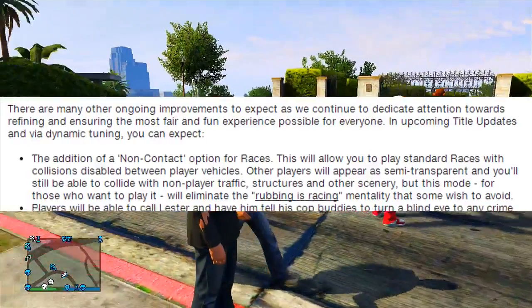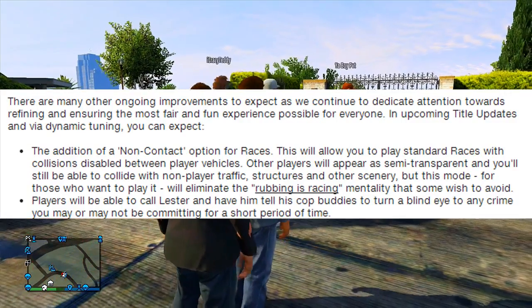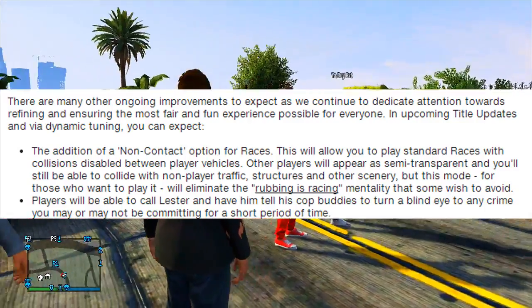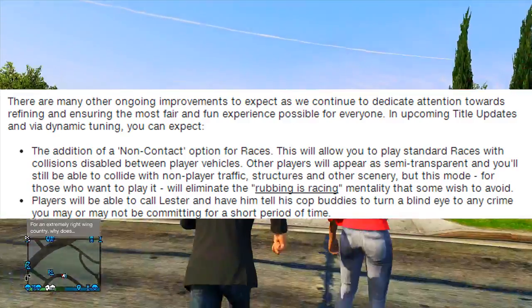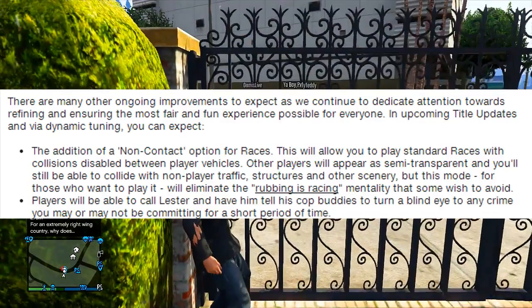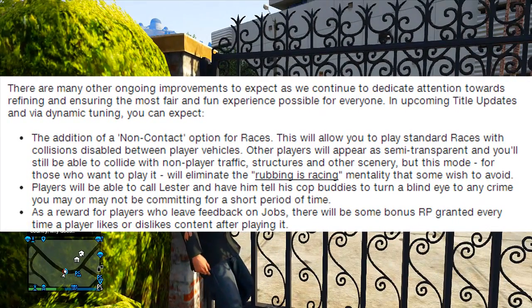Moving into another great addition: players will be able to call Lester and have him tell his cop buddies to turn a blind eye to any crime you may or may not be committing for a short period of time. So if you want to rob a store, rob a car, or commit any crimes, you can call Lester beforehand and the police will not come after you. That is a huge help while playing online.